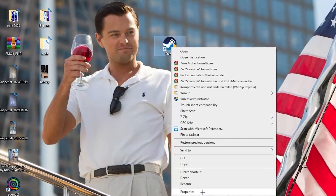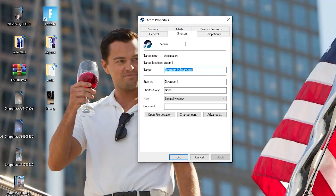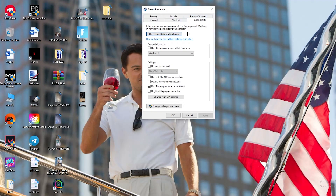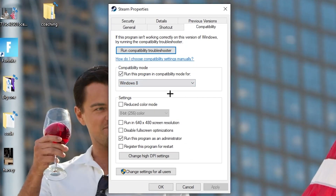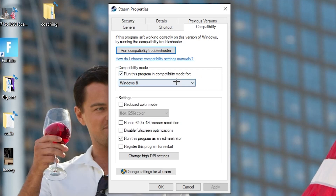If that doesn't work, right-click the launcher shortcut again and go to Properties at the very bottom. Click it so the tab pops up, then navigate to the Compatibility tab. Copy these settings: enable 'Run this program in compatibility mode' and select your latest Windows version. Disable 'Reduce color mode,' disable 'Run in 640x480 screen resolution,' disable 'Full screen optimizations,' and enable 'Run this program as an administrator.'